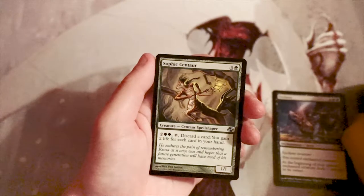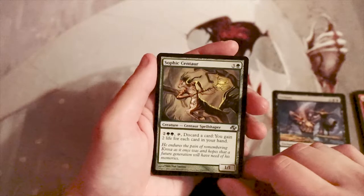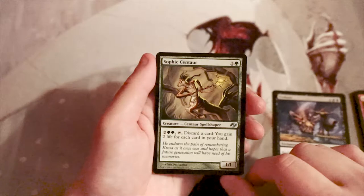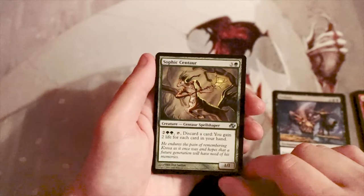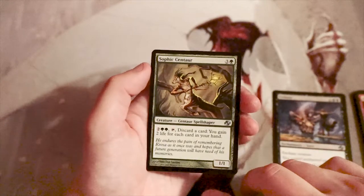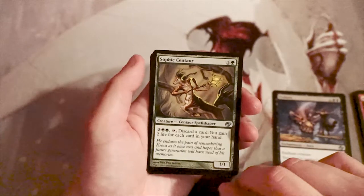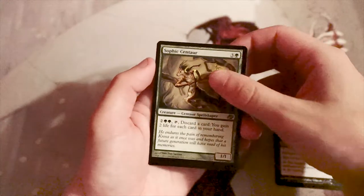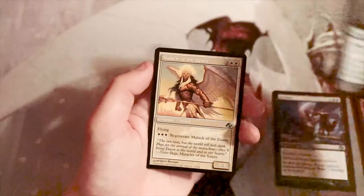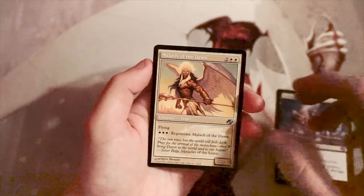Sophic Centaur — again, sorry if I'm butchering the name — is a one-one for three and a green. You can pay two and two green, tap it, discard a card, and gain two life for each card in your hand. I'm not a fan. It comes in really late, it's a life gain card in limited, and it's card disadvantage just to gain some life. That just seems bad all around.